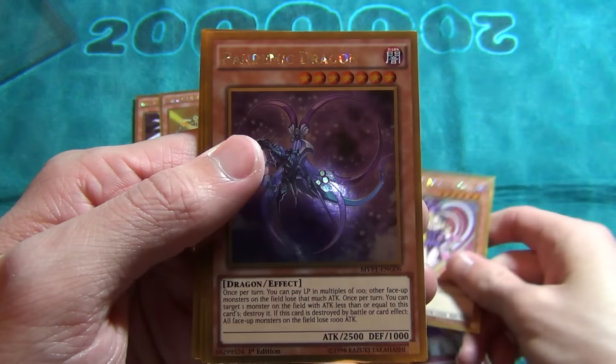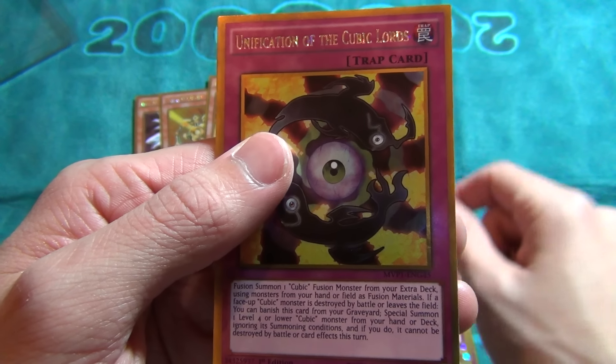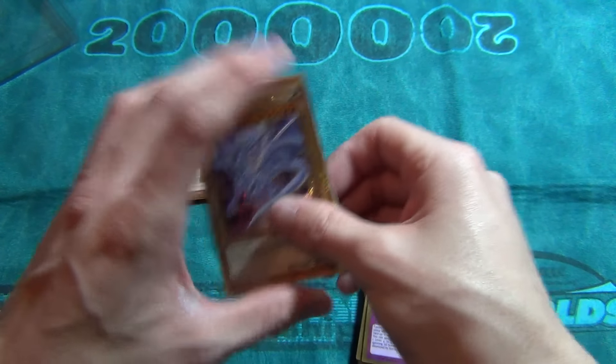Last pack: we got Counter Gate, another Dark Magician Girl, Pandemic Dragon, Dimension Reflector, and the last card is Cubic Lord Unification trap. That's pretty much it for the pulls.